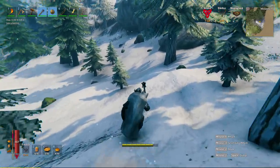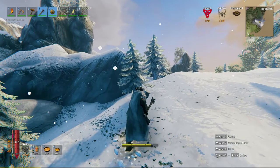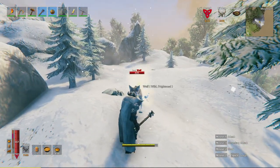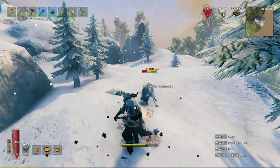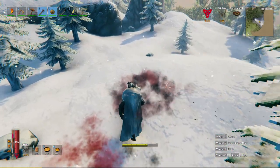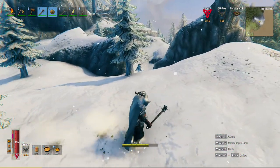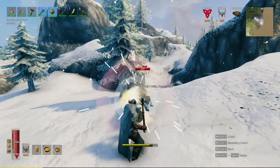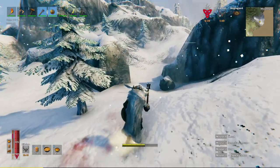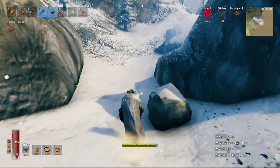Mountains are very, very dangerous indeed - there's wolves and some other frightening creatures. Speaking of wolves, there's one right there. They're very, very aggressive, but as long as you don't get caught off guard by a pack of them, they're usually not too bad - though they've certainly given me a run for my money. If you get the good block bonus and parry them, it stuns them for a brief moment, as you just saw.